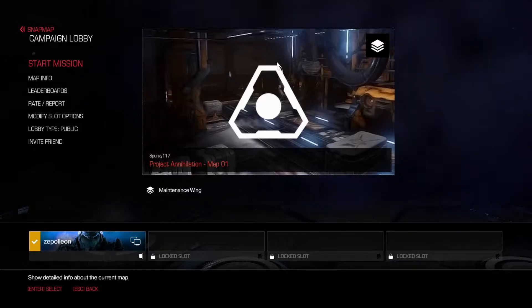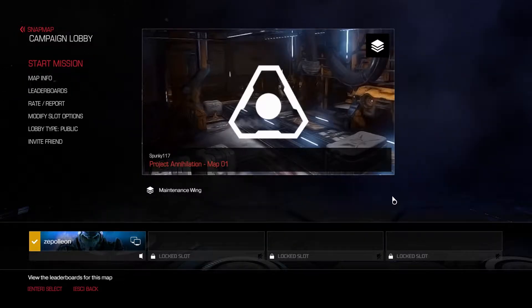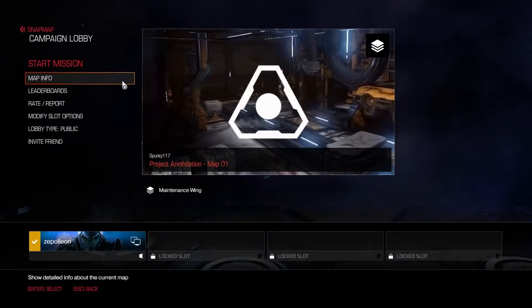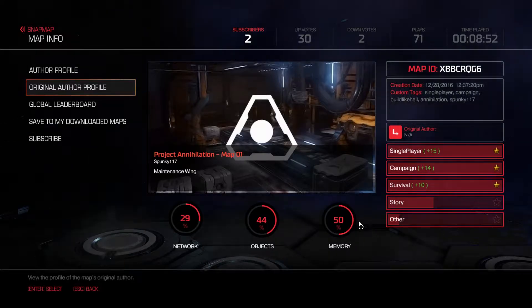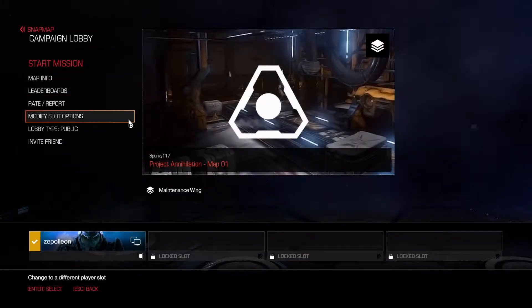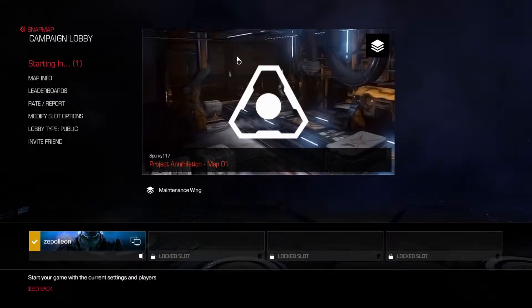Hey guys, my name is Zef and welcome back to Snap Chronicles. Today we're gonna be playing a map suggested to us by Spunky117. This is Project Annihilation Map 01 Maintenance Wing. Let's take a look at the map info — pretty short map, judging from this. 29% network, 44% objects, 50% memory, with 30 upvotes, 2 downvotes and 71 times played. The tags are campaign, single player, survival, story, and other.